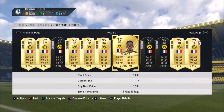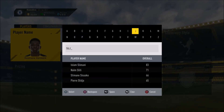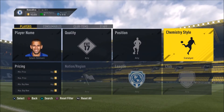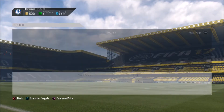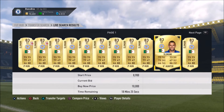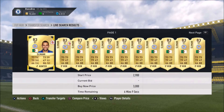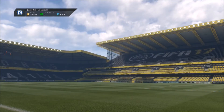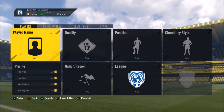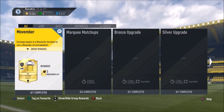Finally for this method we've got Slimar. You could also look at Dembele with Hunter on him too. With Slimar on Hunter, 3k coins — maybe picking up around 2k. That's the same sort of process: just search these guys up and hunt for deals. Look for them with chemistry styles, they'll be going for a lot more money and deals will be popping up all over the transfer market — hopefully another 20k in the bank.